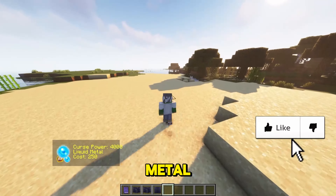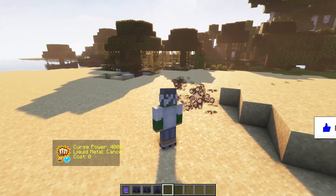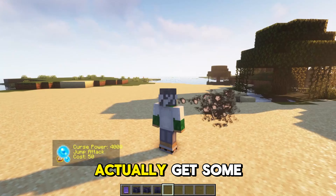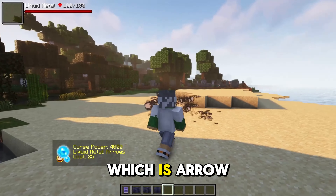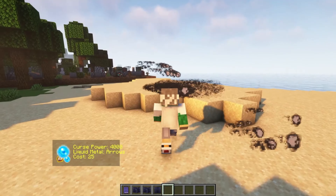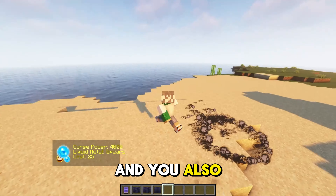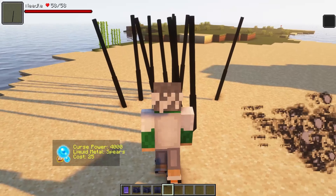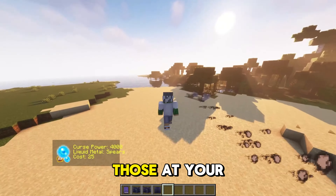Then you have the technique liquid metal. And you also get some new techniques: arrow — just like that — and you also have spears, as you can see. You can launch those at your enemy.